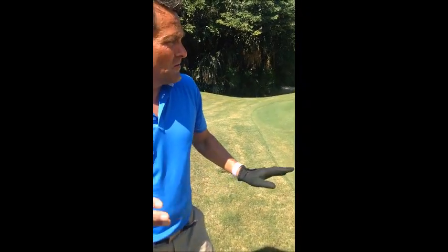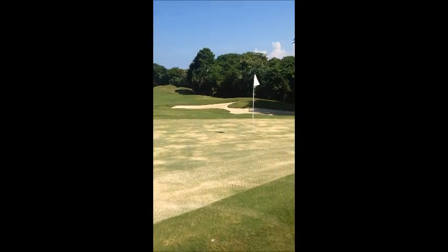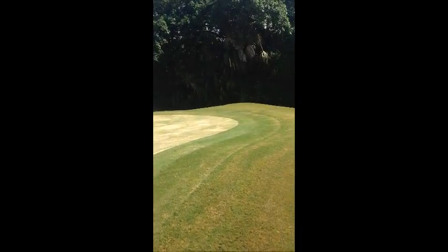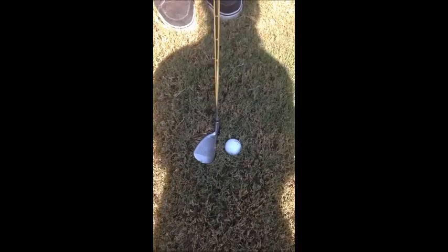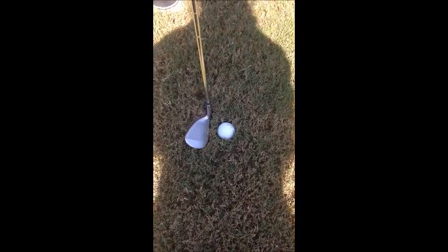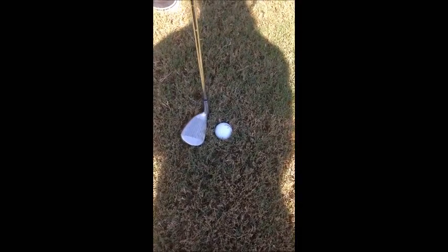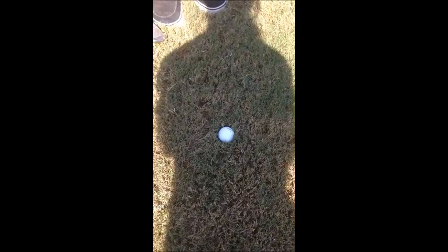Now, if you pan around the course, you can see there's very little in the way of rough as we know it. But if you're just going off the fringe of the green, and if we zoom into the golf ball here, the ball has landed on the edge of the green. You can see that to chip, there's no way we can make contact with the actual golf ball — there's always going to be some grass in between the ball and the club face. So it calls for a very different technique to a little chip and pitch on our golf courses.